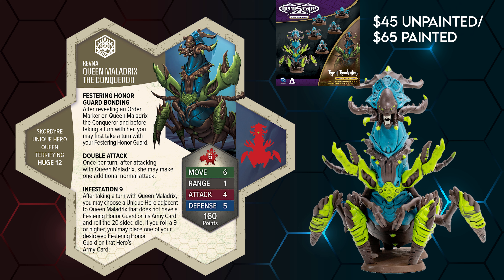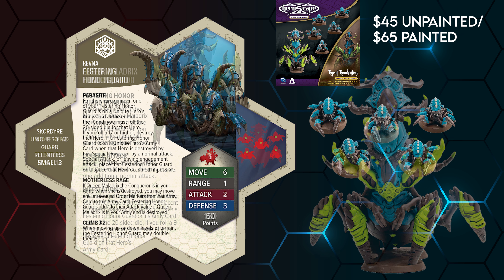In yet another box, we get Maledrix, a literal killer queen, who took a rather ruthless road to becoming a mother. And in that same box, we have the Festering Honor Guard, Maledrix's prized firstborn — definitely mommy's favorite.